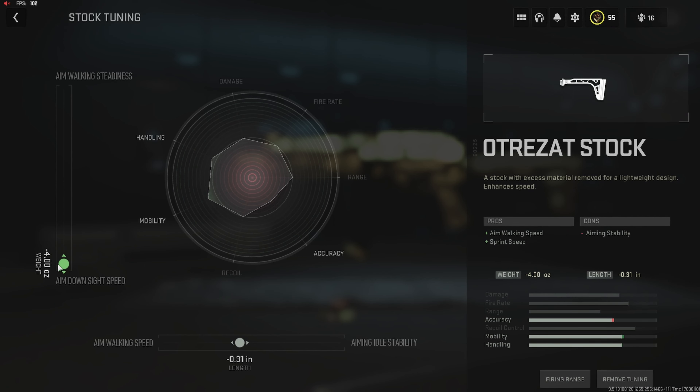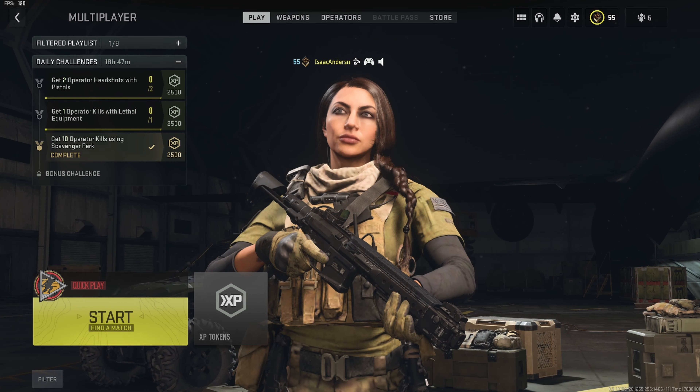And plus 19 up to gun kick control. Up next we have the Otero's stock — this one's going to give sprint and aim walking speed to give this thing a great strafe speed, making it much harder for opponents to hit our shots. The tunes we're rocking for this one are minus 4.0 all the way down to aim down sight, and on the bottom bar we want minus 31 down to aim walking speed to increase that strafe speed just a little bit more.